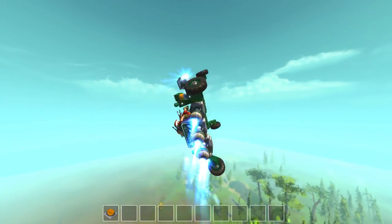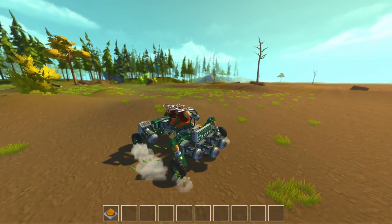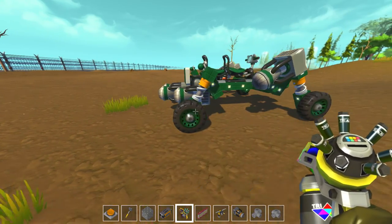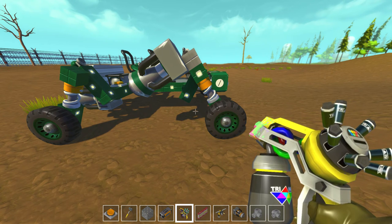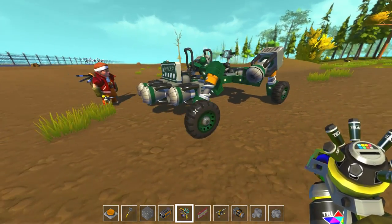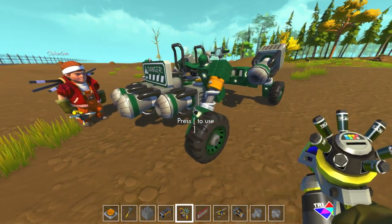We're getting some pretty decent air up there — that is nuts. It looks like we can actually make this back heavy a little bit more. Or is it front heavy? It tips up in the front because I think there's too much thrust in the back, so you could make the front a little heavier. We could lower the thrust in the back, but then it wouldn't look as cool.